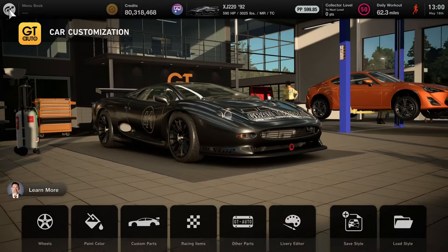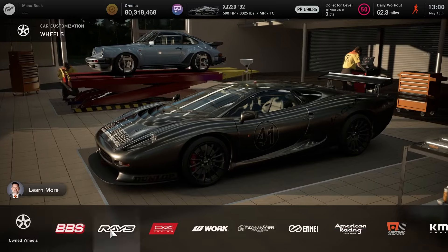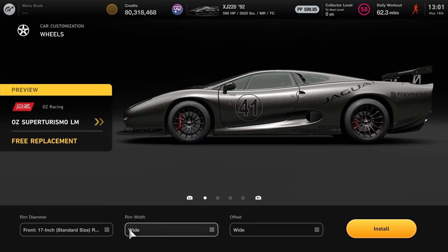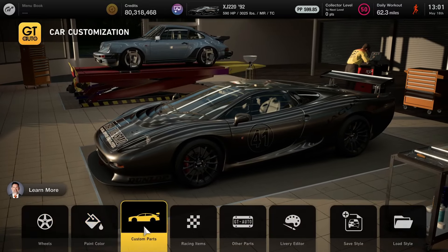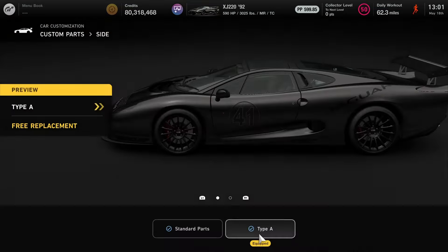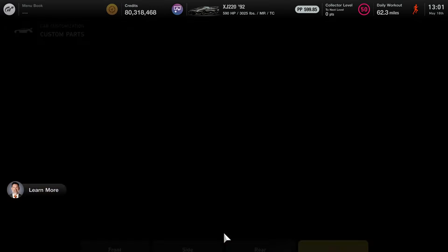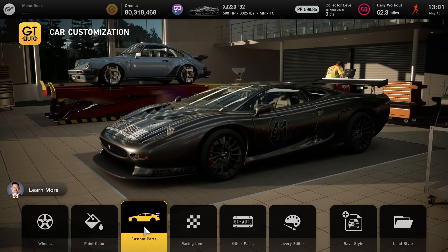If you don't want the livery and instead want the parts, no problem. For the rims it's going to be OZ Racing Super Turismo LM. Make sure the width and offset is wide and the size is as big as possible. After the rim selection is installed, go to your custom parts. Make sure the front is Type B, the side is Type A, and the wing is Type A. And that's it for car customization at GT Auto — pretty simple, pretty straightforward.